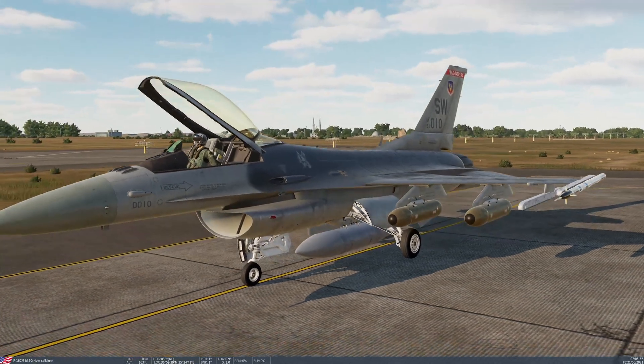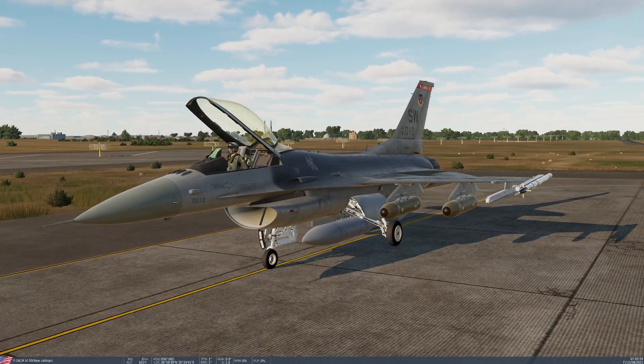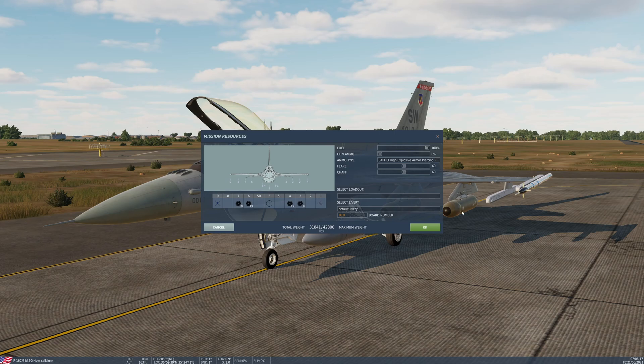I'm going to get the aircraft started up now, then show you the setup of the weapons, and we'll go to the range and give them a go. You can change the gun loadout by speaking to the ground crew — rearming and refuelling — and your ammo type is selectable there with all the types I described. We actually don't have any loaded on the aircraft right now, but I'll be sorting that shortly.